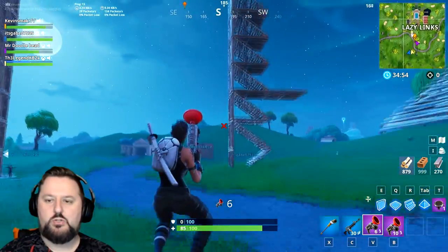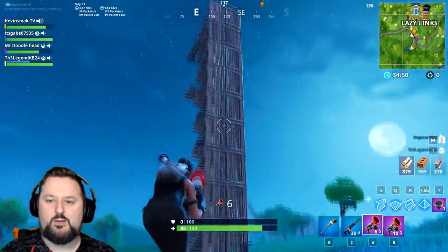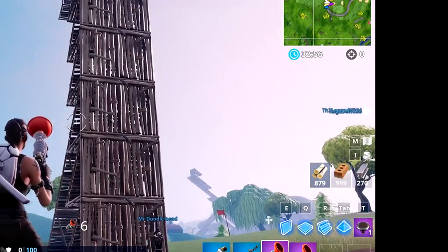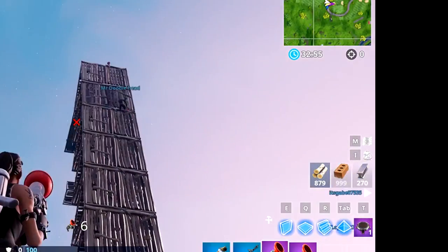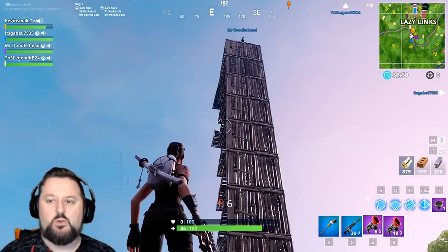So we're going to go ahead and show you this over here. Let's go nine layers high. Mr. Doodle is going to jump in the air and shoot and he's going to be able to fly all the way up to the top. So that's how you do it.